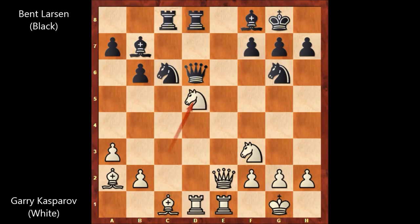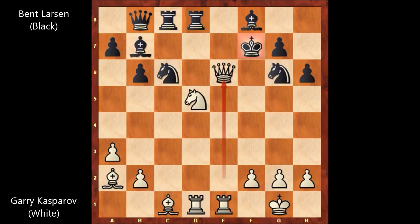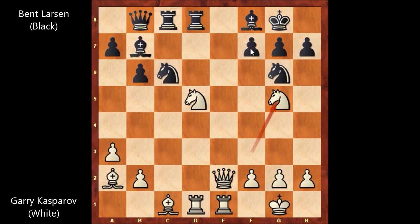e takes on d5 and knight takes on d5, threatening all kinds of nasty discovered attacks to the queen. Queen to b8, running away. Kasparov played knight to g5, a very annoying move, and black has some issues in this position. Black is in trouble at a very early stage of the game. How to get rid of this knight? We have rook to e8 by Bent Larsen. If h6 attacking the knight, then knight takes on f7 is possible — after king takes knight, queen to e6 is checkmate. And f7 is obviously not possible because of moving the knight and attacking the king with the bishop on a2.